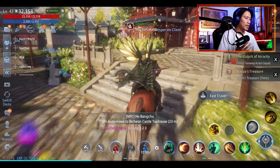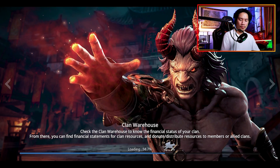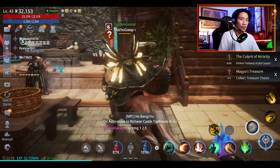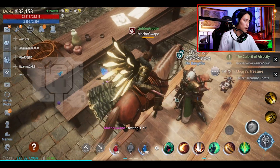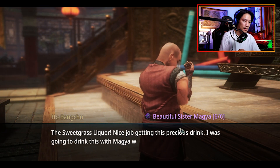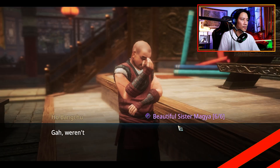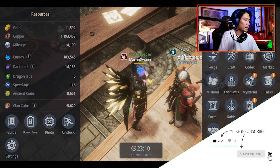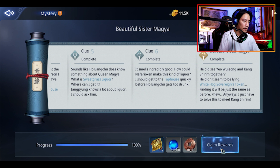Almost in the tap house now. Talk to Ho Bang Chu — it's going to go directly to that NPC because we just clicked on it. That is the Beautiful Sister Magia — there you go. And we have one more after that.